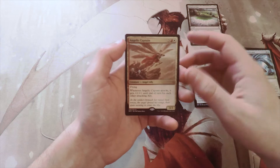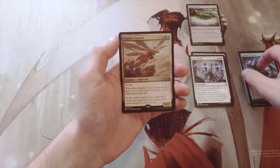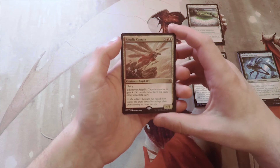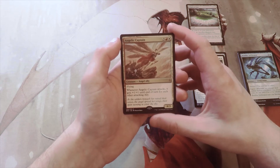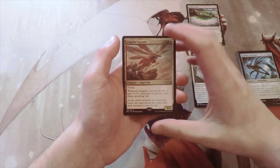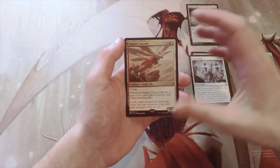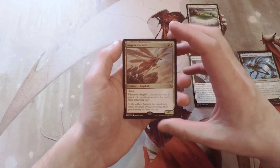Our rare is Angelic Captain. This is an angel ally — allies were a big theme in this set. It's three, a red and a white, for a 4/3 with flying. When it attacks, it gets +1/+1 until end of turn for each other attacking ally. Definitely a build-around for the ally deck, but not a bad one — especially in draft, allies were fantastic.